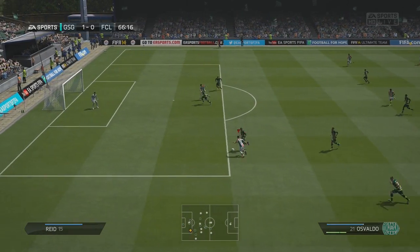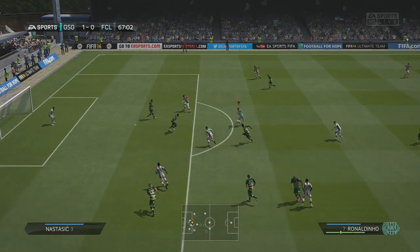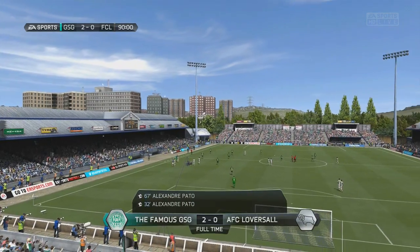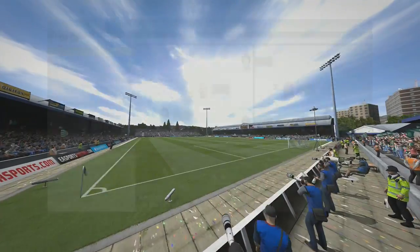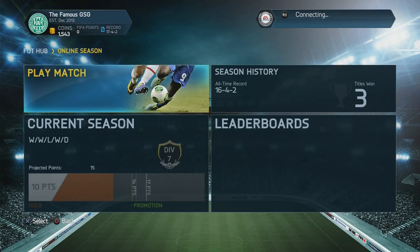That makes it 1-0 and we continue into the second half trying to get another goal. We pick the ball up after him not clearing it properly, find Pato and make it 2-0. Getting that 2-goal lead is always important because despite your opponent not creating any chances, you never know if he's going to get a late goal and you're going to drop 2 points.